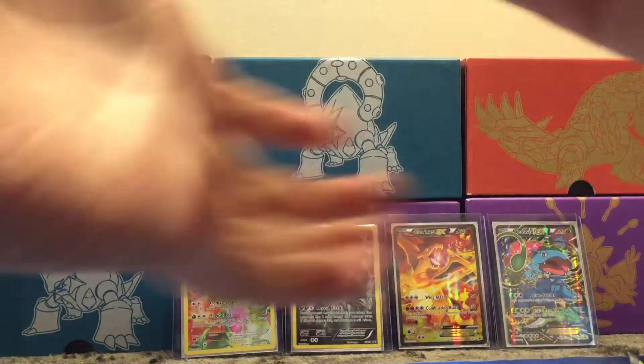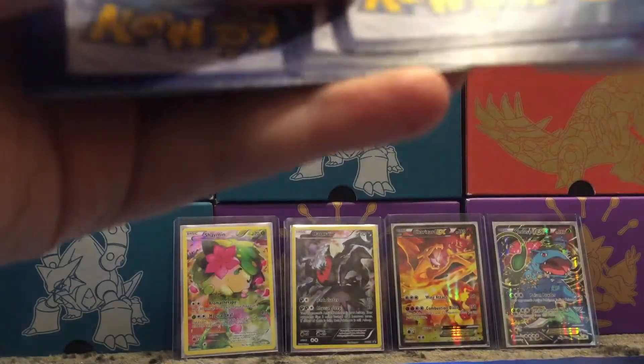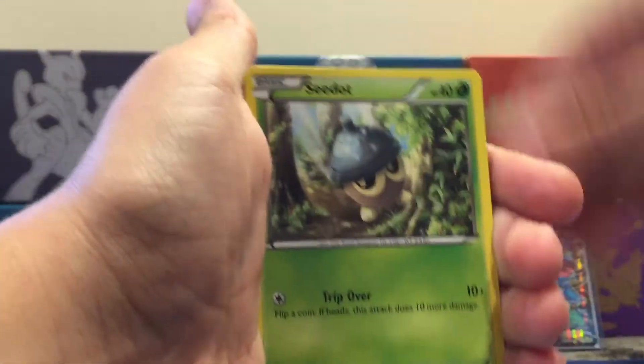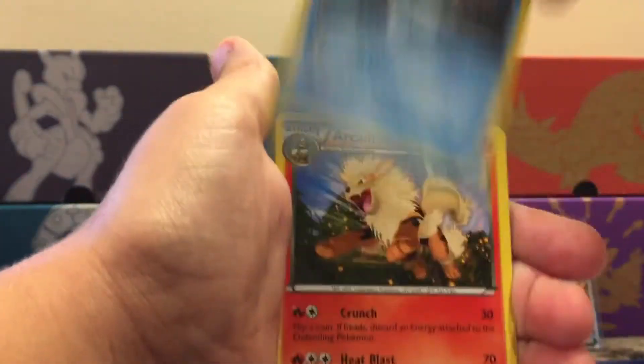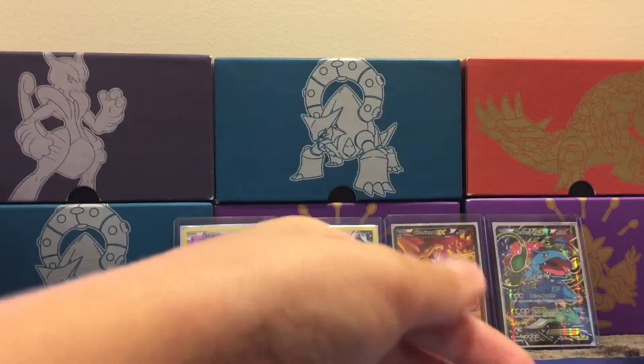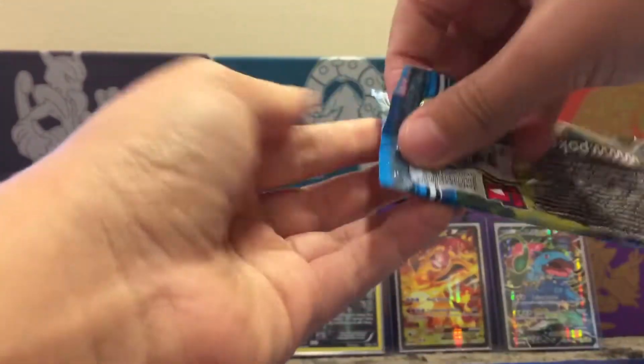Here's the code — I don't really use codes. Let's see what we got: we got Riolu, Panpour, Darumaka, Frillish, Arcanine, Victini, Snivy, Seismitoad, and a Musharna. I definitely didn't do that trick right. Okay, let's do Plasma Storm next.